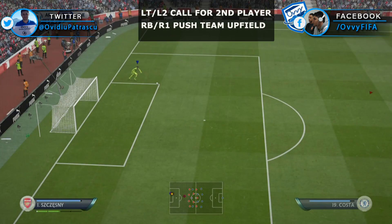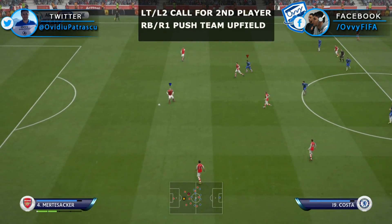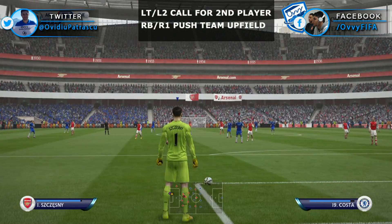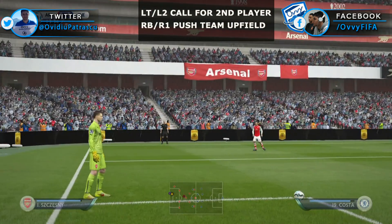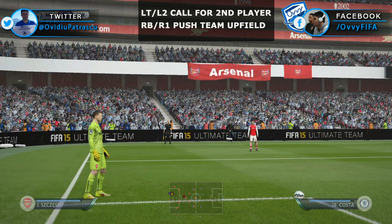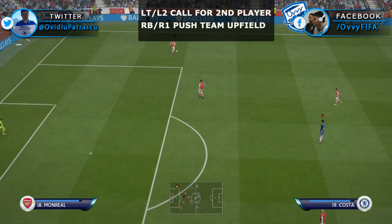So basically you have two new options. By pressing RB on your Xbox or R1 on your PlayStation controller you will push the team upfield, and by pressing LT on your Xbox or L2 on your PlayStation you will call for the second player.